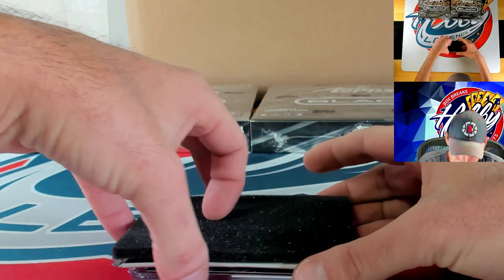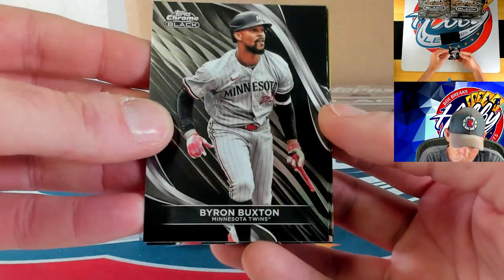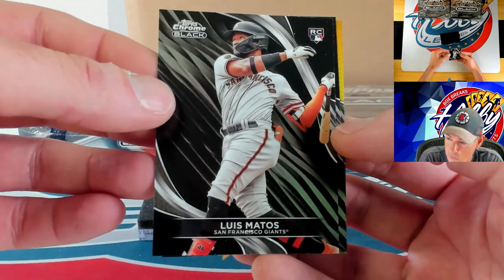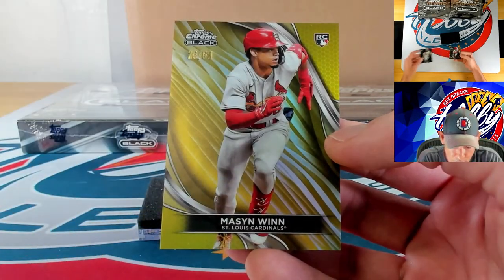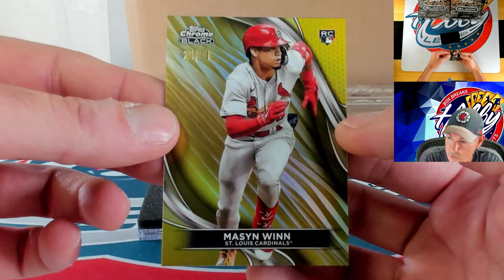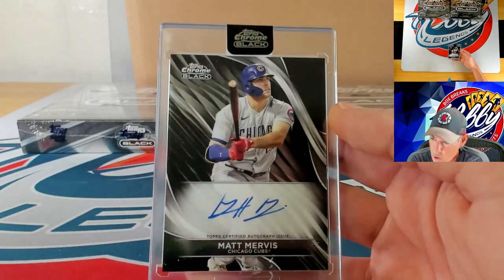You put that Trout into the universe and the box is like 'we'll show you some Mike.' Byron Buxton and Luis Matos — we got a four-card pack, bonus card! Jose Ramirez and our numbered action is going to be a gold to 50 — Mason Winn, 25 of 50. Our autograph is going to be a base auto — Matt Mervis, so Mervis doubled up — we saw his ink earlier in the break.